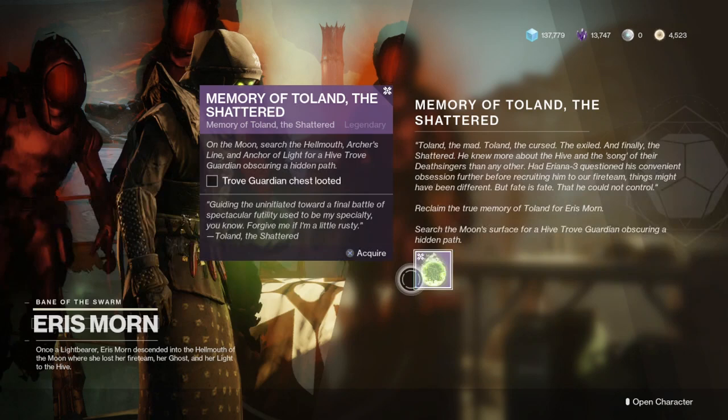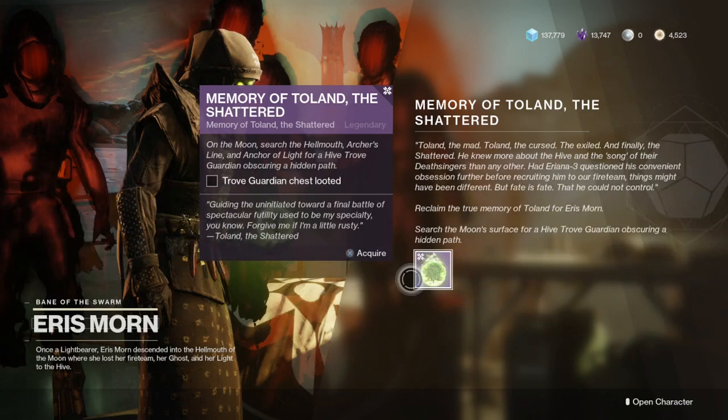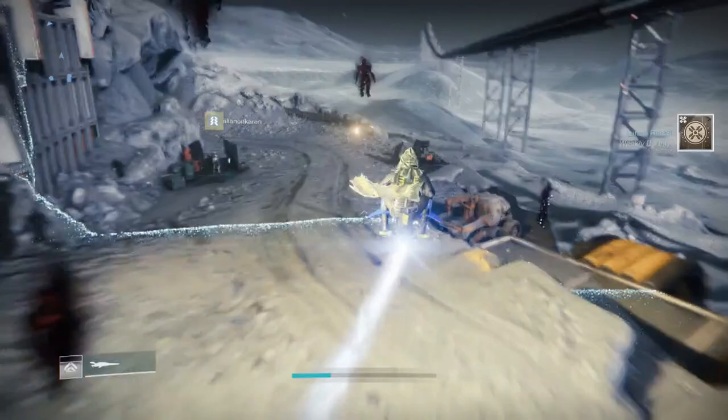We need to go find a Trove Guardian and loot the chest. The Trove Guardian spawns in different places every single week — in Archer's Line, in the Anchor of Light, and in the Hellmouth. I'm going to show you all three locations that I have found so far.